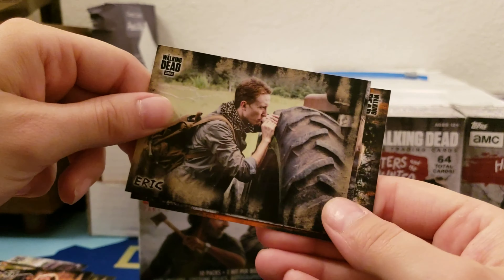So getting some good ones now — at least it's not like last time where we got the exact same packs. We need an orange Simon. Simon, Jesus, Erin, Carol, How to Take Down a Walker — Melt Them, and Annie orange.